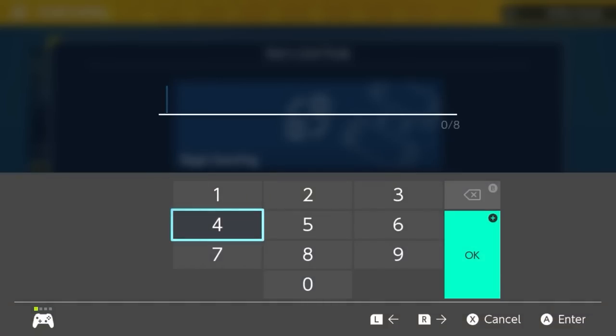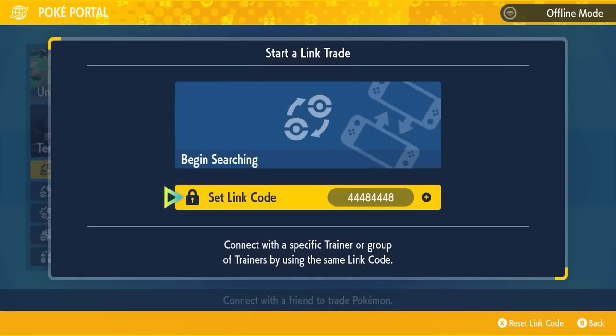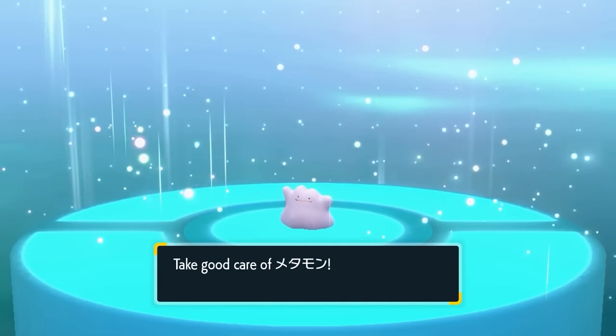The other Dittos you get from this event can be traded online using the universal trade code 4448-4448, which lets you trade Dittos with players from around the world to get a Masuda Method Ditto. After the event finishes, start trading your 5IV Dittos, and hopefully other players will do the same, giving you a 5IV Masuda Method Ditto that makes breeding for shinies incredibly easy — especially with a Destiny Knot attached.